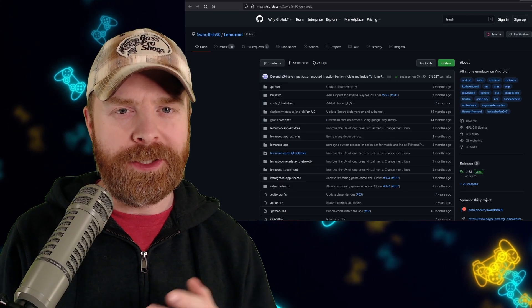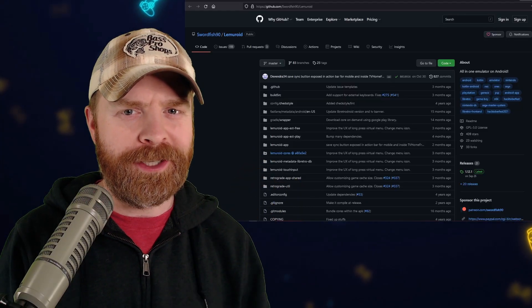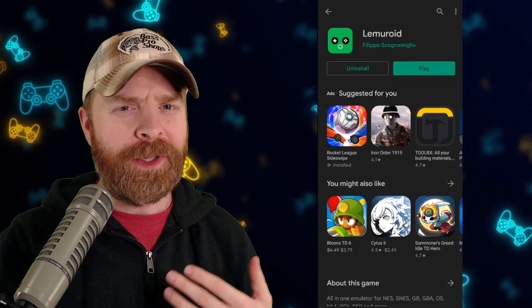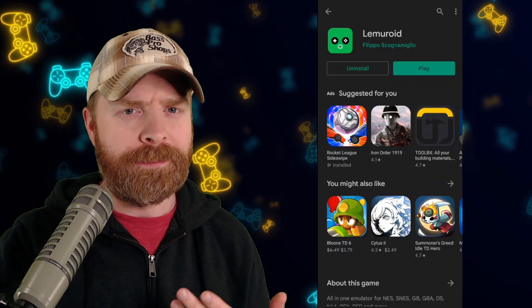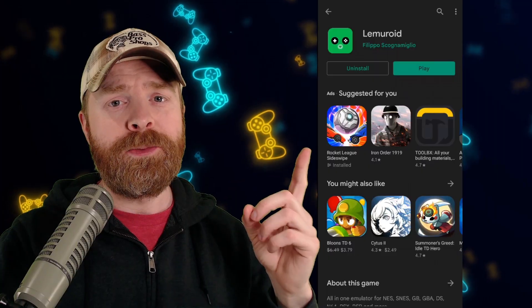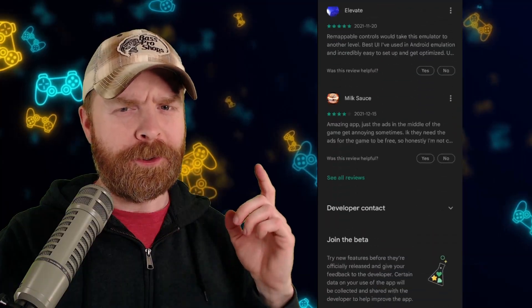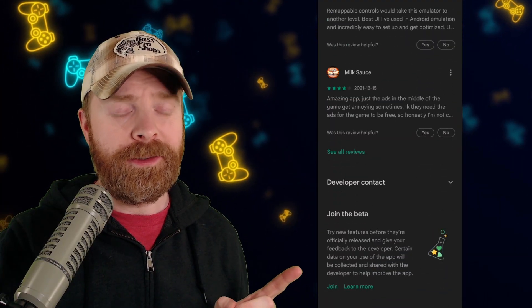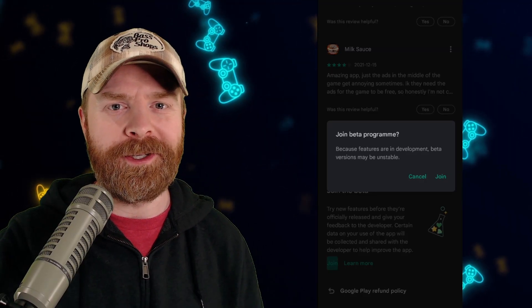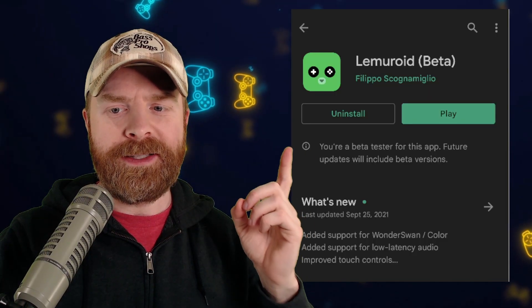If you do know how to code emulators and you want to help out and add cheats, I'll leave a link to the GitHub page in the description below. Feel free to check it out because Lemuroid is 100% open source. If you don't know how to code but you want to be on the latest and greatest version of Lemuroid and possibly check out a beta version that may or may not have codes, I recommend checking out the Google Play Store on your Android device. Once you're on the Lemuroid page, scroll down to the very bottom where it says 'join the beta.' You can click join here and get the latest and greatest breaking version of Lemuroid as it comes out. It takes a bit of time to be added to the beta, but if you've done everything correctly, it should say you're a beta tester for this app.